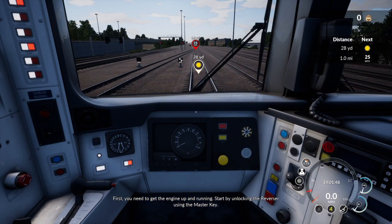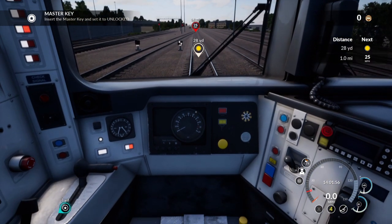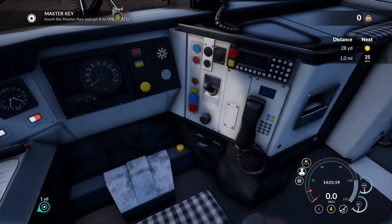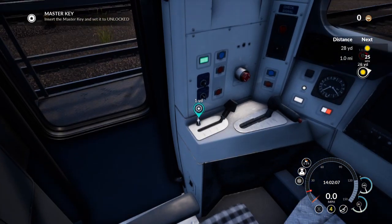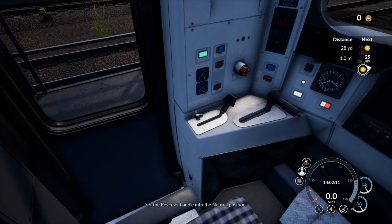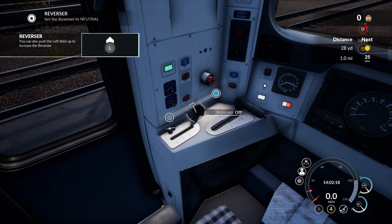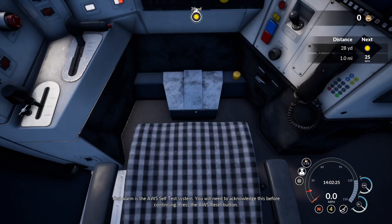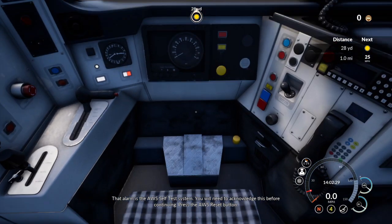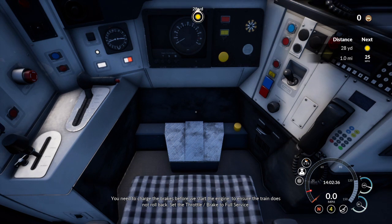First you need to get the engine up and running. Start by unlocking the reverser using the master key - insert the master key and set it to unlocked. I'm looking for a little thing that's highlighted. Set the reverser handle into the neutral position. There we go - that alarm is the AWS self-test system. You will need to acknowledge this before continuing - press the AWS reset button. This yellow one - there we go. You need to charge the brakes before starting the engine to ensure the train does not roll back. Set the throttle brake to full service.